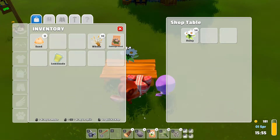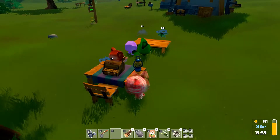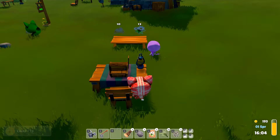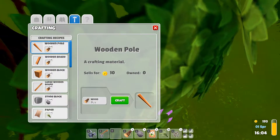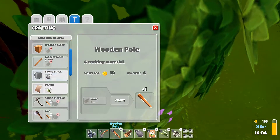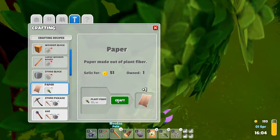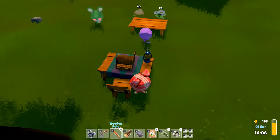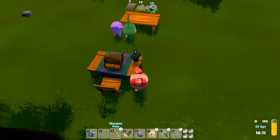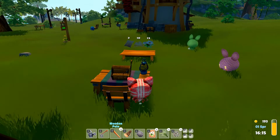I should see if there's anything I can actually craft to sell. I can craft poles — let's do a couple of them. Oh look, they actually sell for pretty good! Some blocks — let's do two. Oh, I can make paper! Let's do that. I'll put some paper up here — I wonder what we use paper for. Please buy things, little bunnies — where are you going?